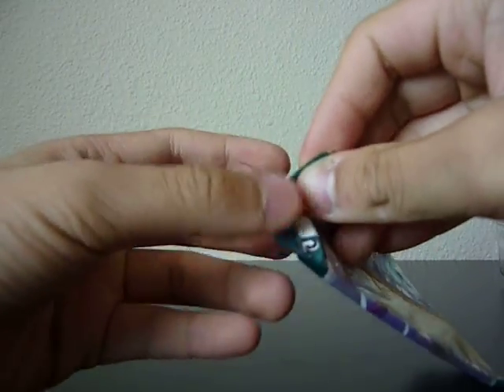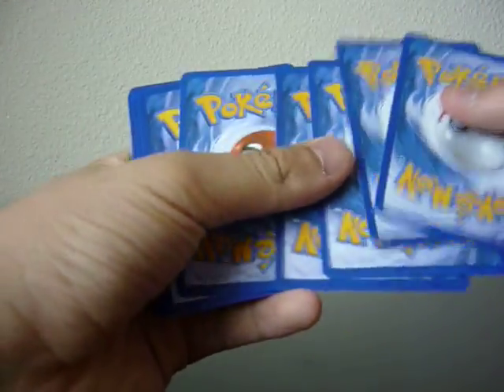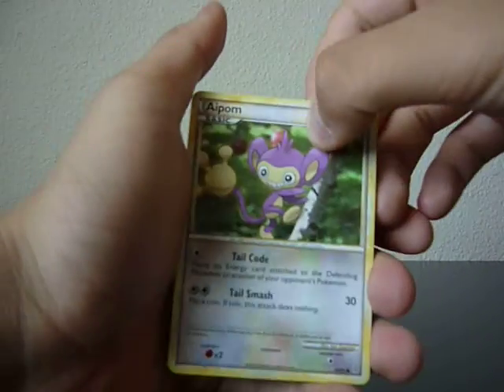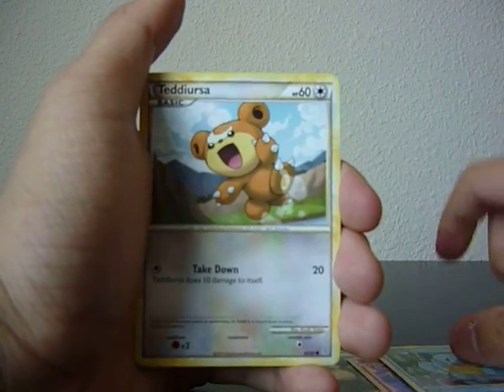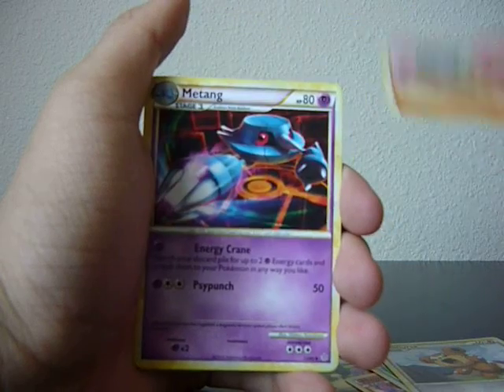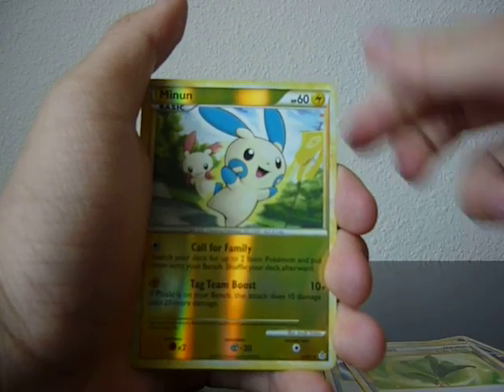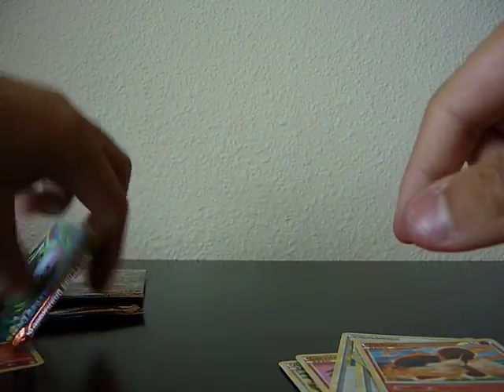On to Unleashed. E-Pom, Magmar, Scroo, Tidiersa, Larvitar, a Tang, dual ball, life herb, a Minun reverse, nice, and a Torquoal.